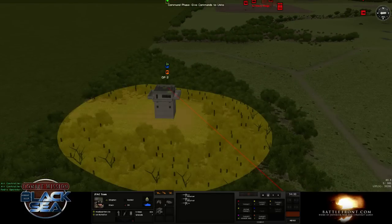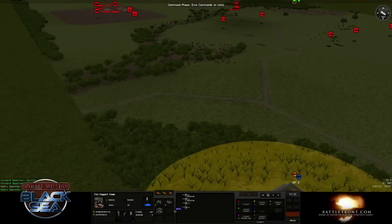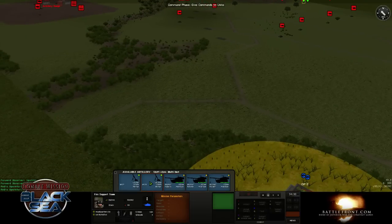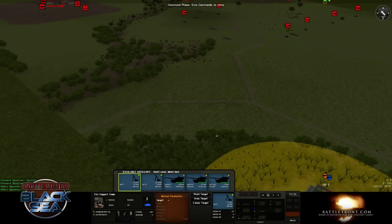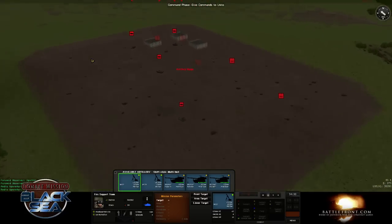We're going to pick one of the FO teams - we'll do a fire support team. Above the special equipment panel you will see the support panel. There are three icons; you want the one on the left - this is artillery. They're grouped by the different type of support asset they are. So we hit the artillery and this brings up a special panel showing all the artillery assets. We've got some Paladin self-propelled howitzers, but we're going to use the mortars.